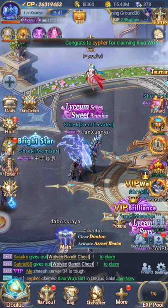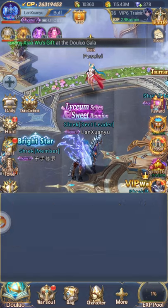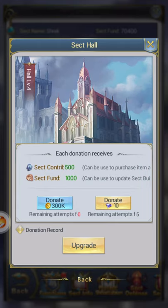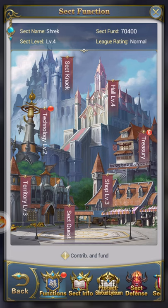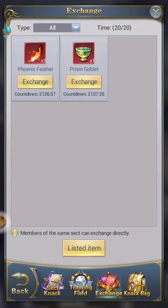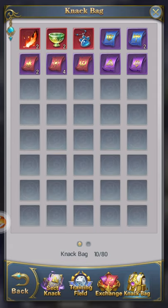Hello everyone, today we're going to be talking about Naxx. My guild finally reached rank 4, hall 4, so we're able to use Naxx. I already had Naxx for the Tiger, and I also had ones for Phoenix and Prism.